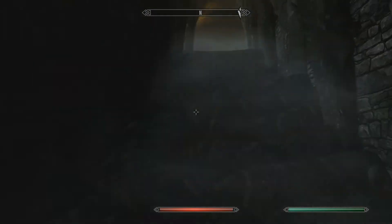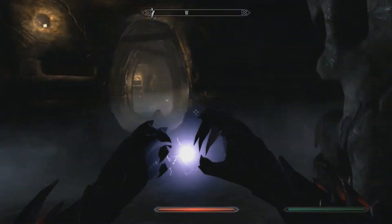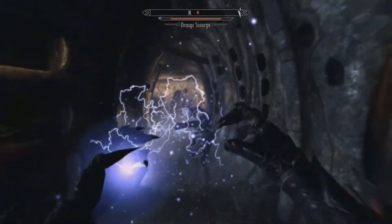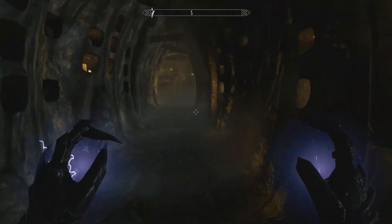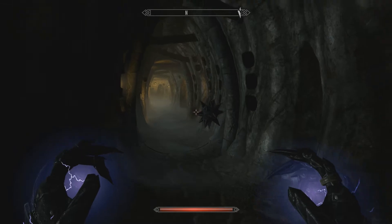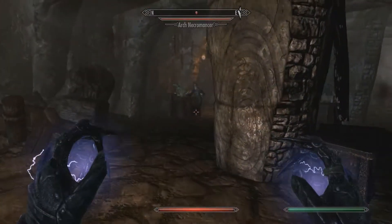Let's head over in that direction. And there's one of our patrolling draugr who went the wrong way. So as we can see, there's a chest behind these two gates — we need to find where the chains are to open the gate. Another trap, gotta watch out for those. Who would have found cultists in the Cultist's Tomb?